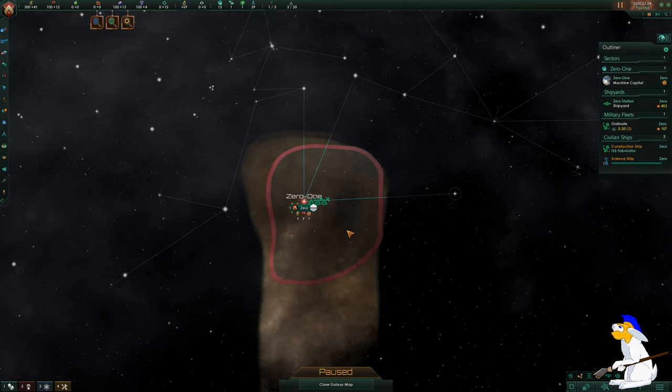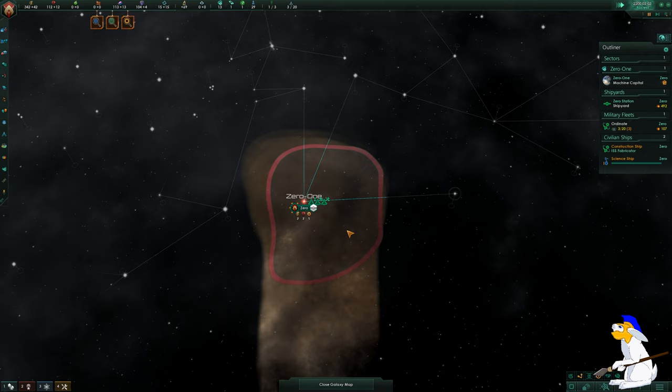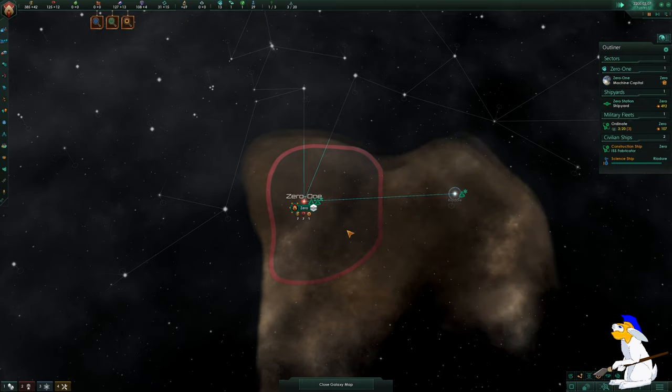I've just pressed Spacebar — Spacebar starts and stops the game. On the right of your keyboard you'll probably see a plus and minus above the Enter key. Pressing the plus key speeds up the game; press it twice for maximum speed. Pressing minus slows it down. I normally have the game going more quickly.